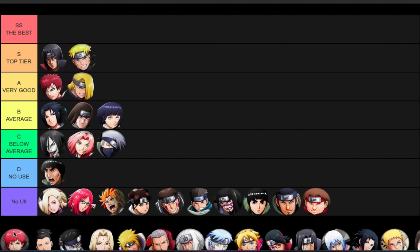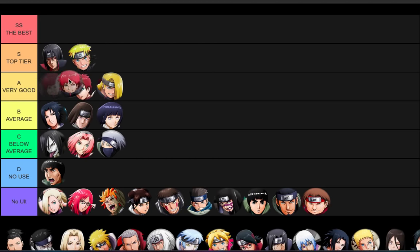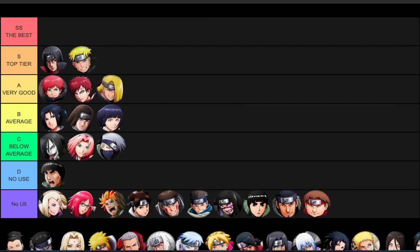Sasori - I'd put him top of A, above Gaara. His shotgun is deadly and super hard to avoid because it's so quick on release. You have to preemptively move knowing he's going to use that shotgun or else you're going to get banged up - it knocks you down as well. Even the poison smoke and thousand hands both inflict poison with decent range. He can pull off combos - shotgun, knock down, thousand hands, knock down, shotgun again. His regular attack hits pretty hard too.